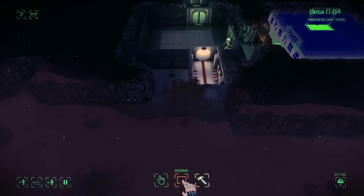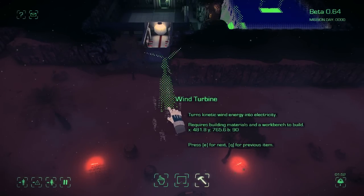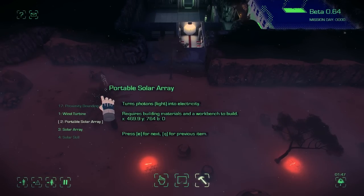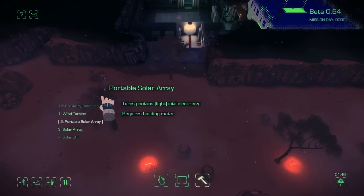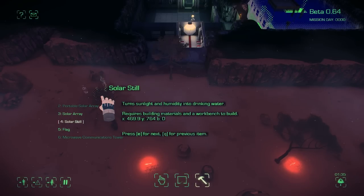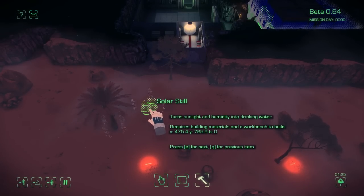We do want to see to our power grid because just about everything is going to cost us power. So outside in the snow we can build solar arrays — a permanent solar array or a portable solar array. We've got a solar still that turns sunlight and humidity into drinking water. That's actually a real device — not that hard to make. All you need is a ditch, some light greenery, and a tarp, though you need equitable heat or it won't work.